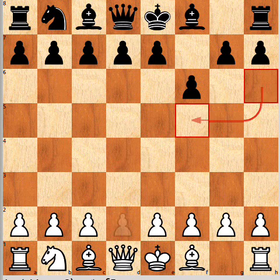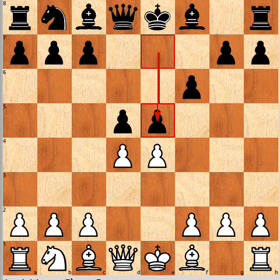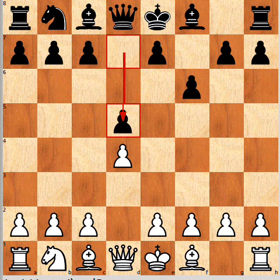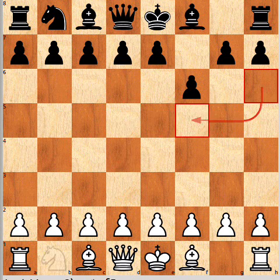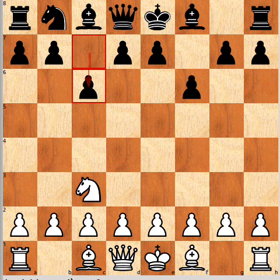Similarly, d4 can be answered with d5, and then after e4, e5. It's just the same moves generally Black's playing against the different White move orders, and it'll probably transpose after Na3. So Nc3 is what generally is played here, which forces Black to play c6. This is the key point — you force Black to play c6 when he'd much rather have the pawns on d5 and b5.